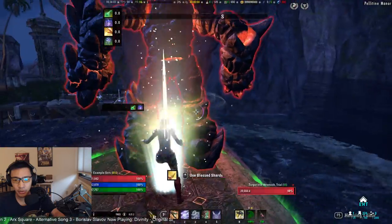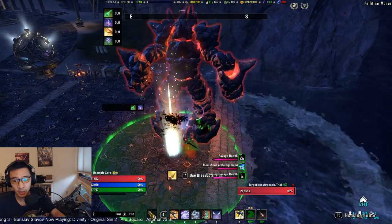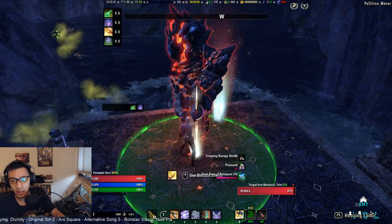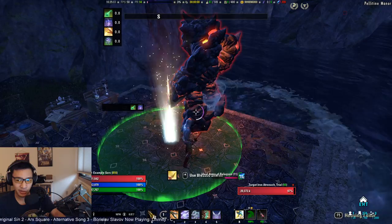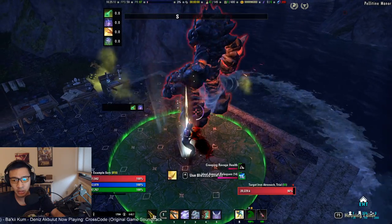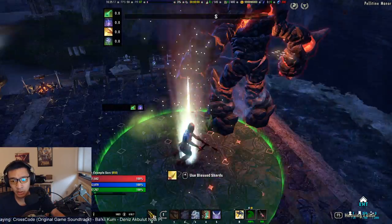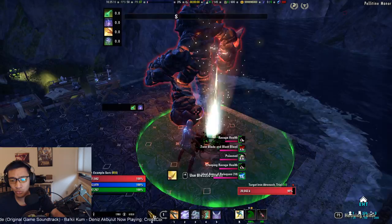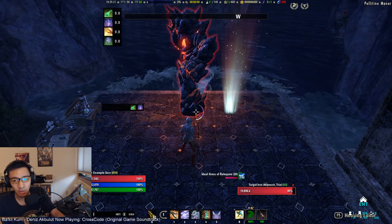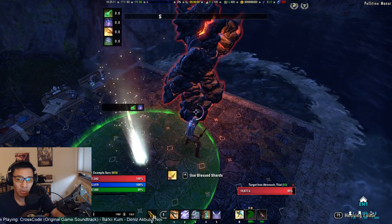Interestingly, my crit chance is still going up even when I'm behind the dummy, which is strange — Dragon Guard Elite might actually be bugged on the trial dummy right now. If it works as intended, once you get around to the back it shouldn't proc. The sides is roughly a 60-degree cone starting from the 90-degree angle, so once you're behind the dummy you shouldn't be able to proc Dragon Guard Tactics. You may be able to get a little creative with positioning to get it to proc on some bosses.